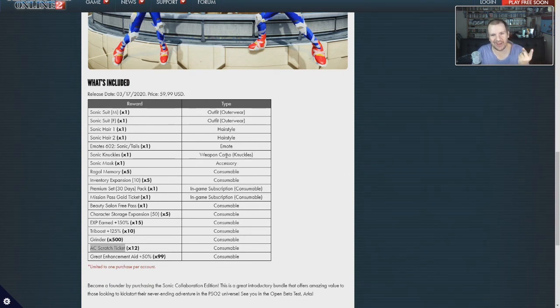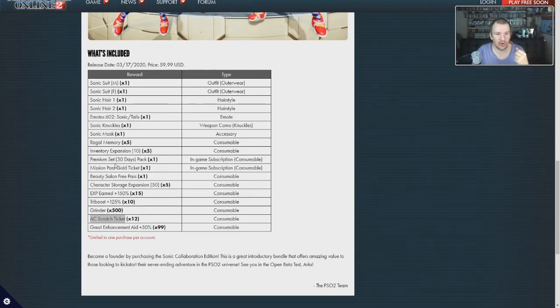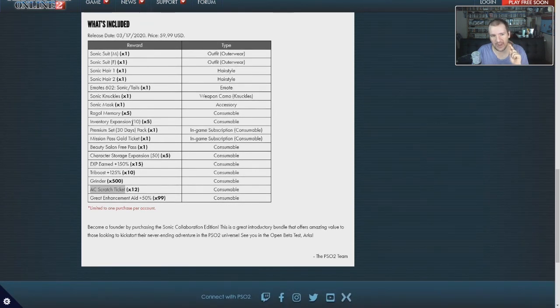You do get a Knuckles weapon camo. If you're not aware of exactly what this is, think of it as a glamour system similar to Final Fantasy XIV — making your weapon look a certain way without changing what the weapon actually is. You also get a whole bunch of other stuff, along with some memories that can be used for unlocking random items, which we will get to in more detail when we get to the second available DLC pack.